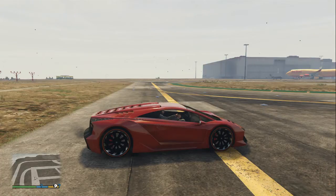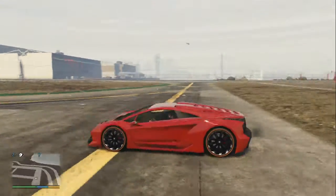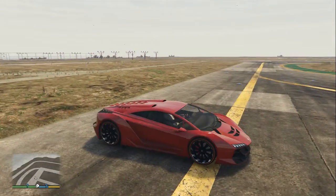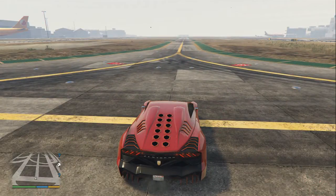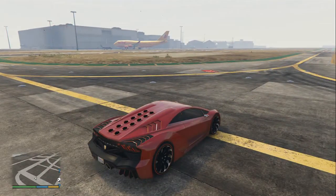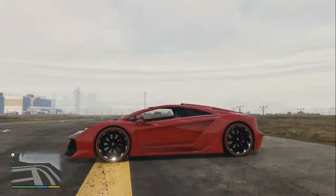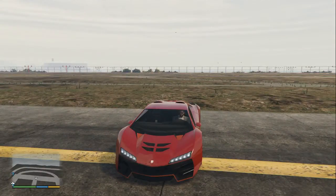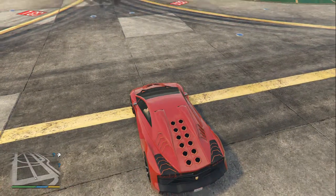What's up guys, Untamed Soldier here bringing you a car battle with the Zentorno, the Osiris, and the Sterling GT. Now we're gonna start off — got it aligned perfectly. The car battle, as you guys might know, is a battle to see which car is the fastest, and it's between three cars — two new ones and one really popular one out there in the GTA 5 Online world. A lot of people have this car, including me.